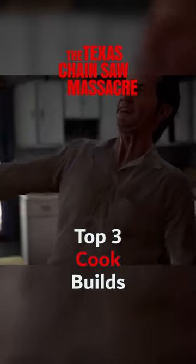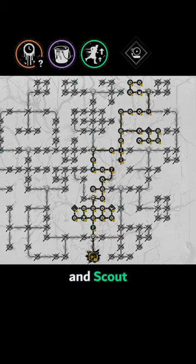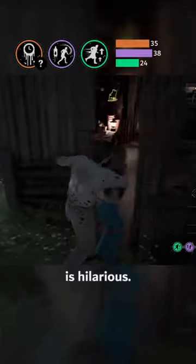Top three Cook builds since Virginia's release. Number three: Serrated, Universal Donor, and Scout form a solid hybrid blood collecting and chase build. You can also opt for Violent, because unexpected damage spikes on squishies is hilarious.